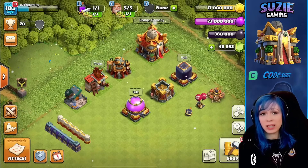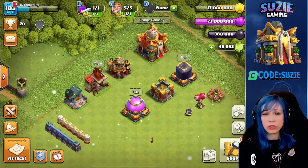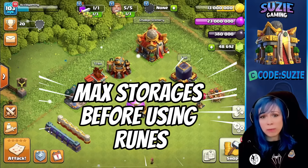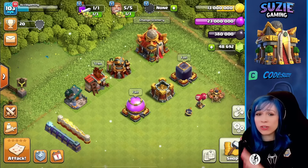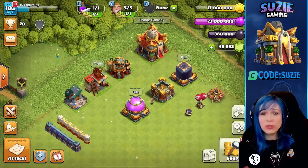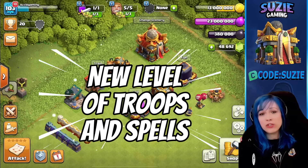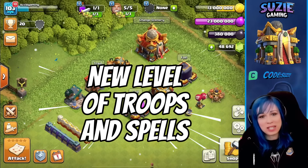As I mentioned before, we are getting new levels of many buildings. We have a new level for the storages — don't forget to upgrade them before you use your Rune of Gold, Elixir, or Dark Elixir. It is definitely worth it. Also, we are getting a new level of the Laboratory, which means we will have new levels of the troops and spells, which I am going to show later in this video.